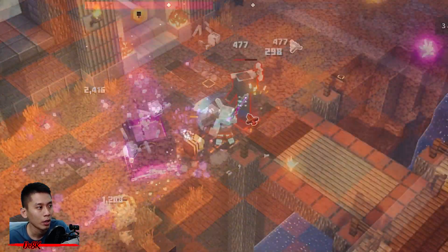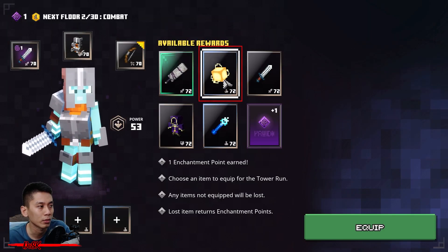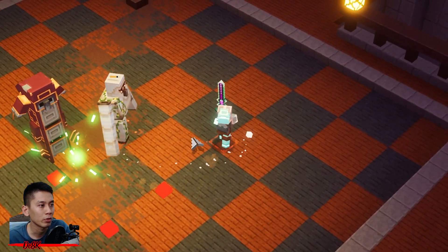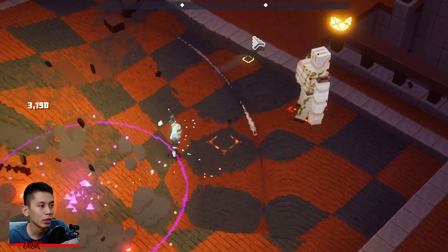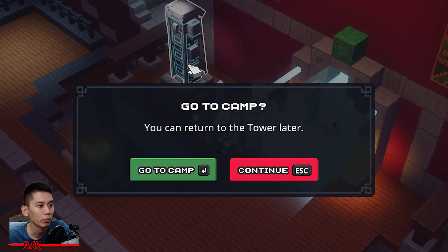First, run the Tower from floor number one to number ten. After you finish the first floor, make sure to pick the Scattermind reward — you need that to one-shot kill the Cauldron at floor number ten. The rest of the floor rewards you can pick any — just pick the best to beat all the floors until floor ten. Once you have reached floor ten, place the Scattermind before the Cauldron spawns. Make sure to place it within the boss spawn area so once the Cauldron spawns it will instantly blow up. Once done, do not proceed to the next floor.